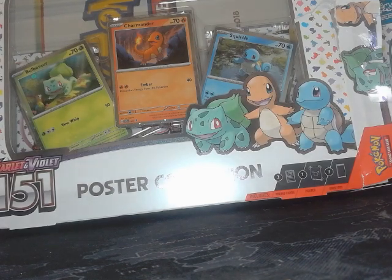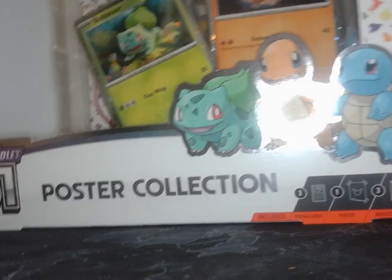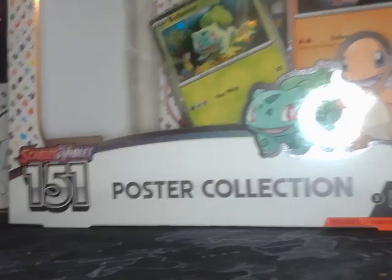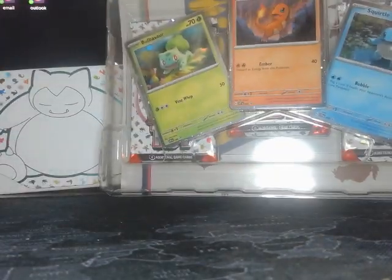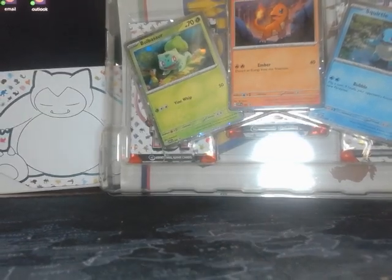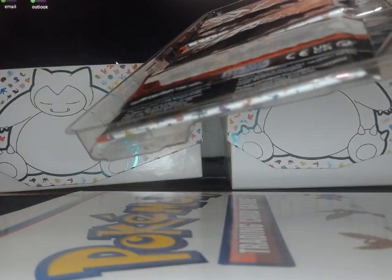I'm getting addicted to this 151 set. I've decided I'm going for the master set. I picked up this poster box here — that's what it looks like — and I also picked up an elite trainer box. I had to buy this if I was going for the master set because it has these three promo cards in it. That's kind of a neat poster.